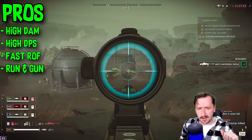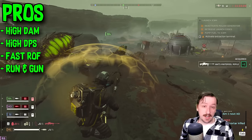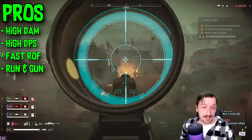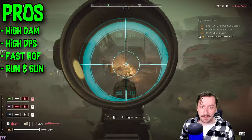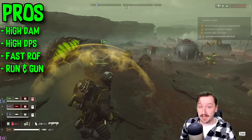You can headshot Bile Spewers and Regular Spewers with just one bullet and kill them outright. It makes those missions insanely easy with the Anti-Material Rifle — at least compared to what they usually are — since those bugs are usually incredibly tanky.